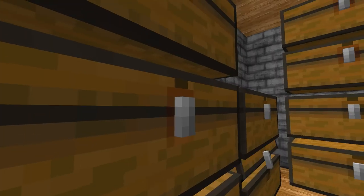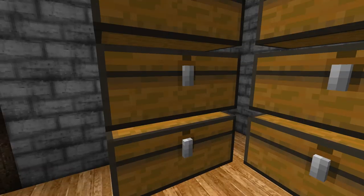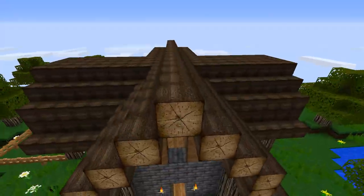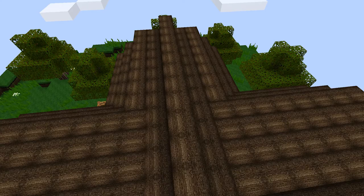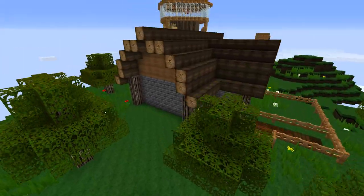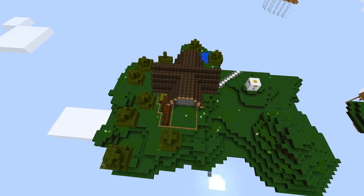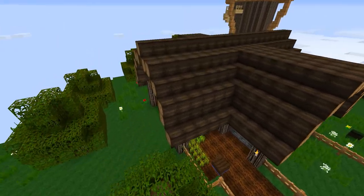Stuff to get his island level up here — cobblestone generator, nether portals, enchantment table. It's coming out nice, it's a good starter island right now. He uploads how he built it and stuff on his channel, so go check that out. This is his starter house, this is what they started out in. It's got chests in here — gear, books, god apples, stuff like that.